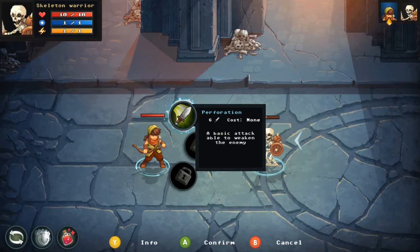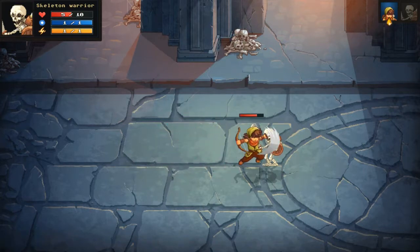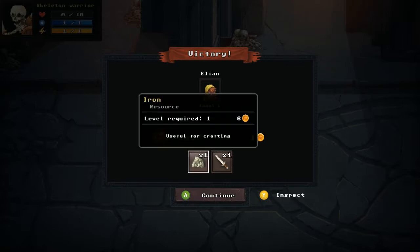I've got 'Perforation' — a basic attack that can weaken the enemy. I use it. I like how Eleon has a bow in his right hand but attacks with the dagger in the left. We take the skeleton out and get two items: iron — a resource for crafting — and an iron sword. There's crafting in this game, I'm here for it.